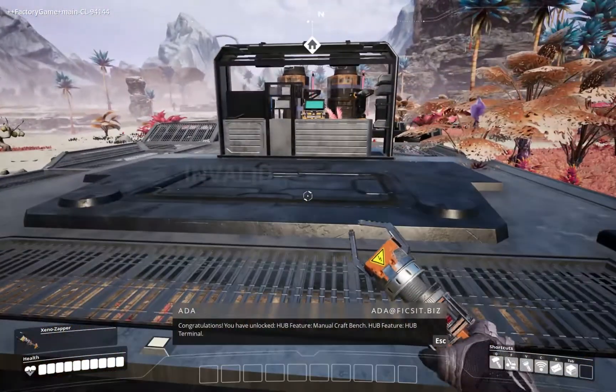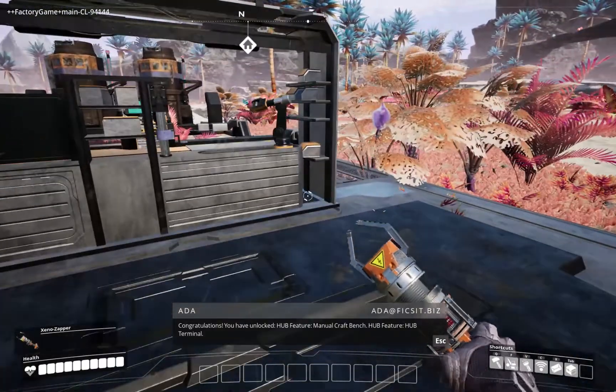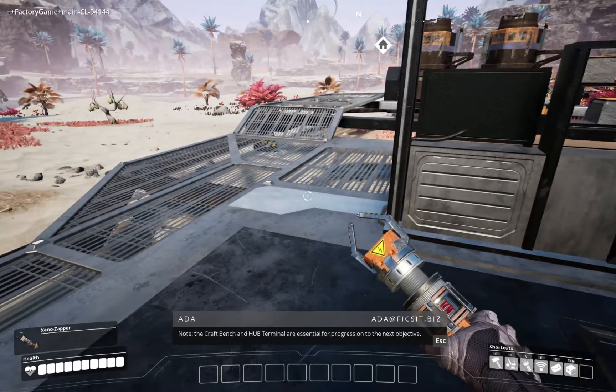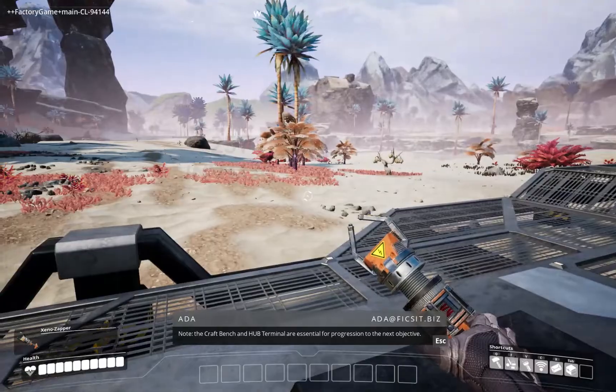Congratulations, you have unlocked Hub Feature: Manual Craft Bench, Hub Feature: Hub Terminal. Fifth Objective: Hub Upgrade, Storage and Power. Note: the Craft Bench and Hub Terminal are essential for progression to the next objective.